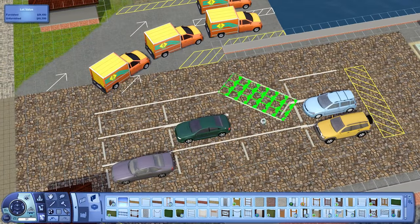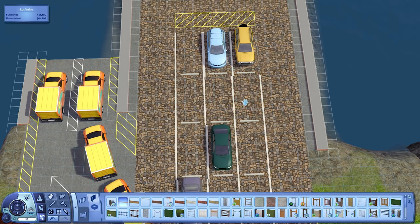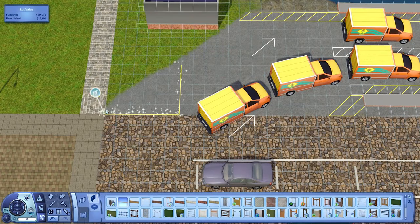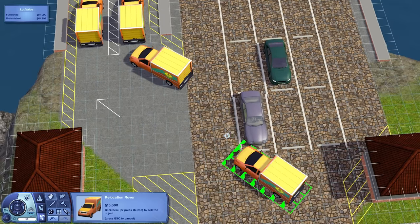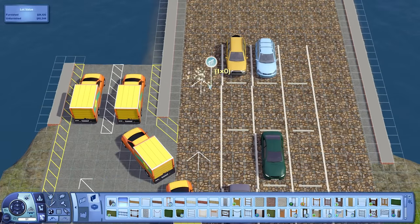I just flipped the cars around. Using these cars from University Life because you can't place normal cars on community lots - you have to use these buy debug cars that are already in parking spots, which is very weird. It would be nice if I could just place cars wherever I wanted. I did not end up keeping the sea of moving vans - I just have one in the end, because I thought I kind of overdid it.